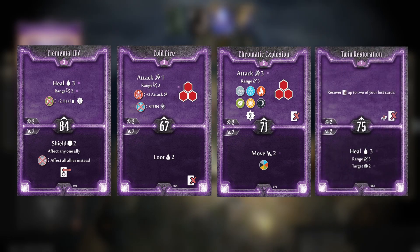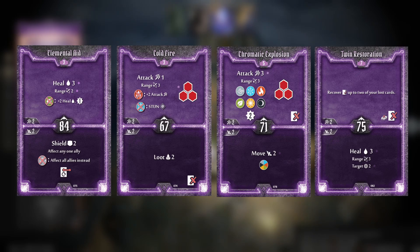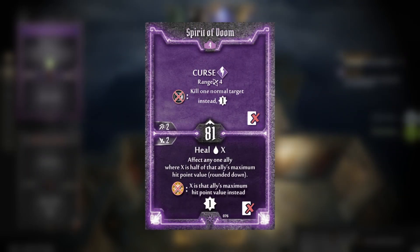Twin Restoration is a great heal on the bottom, although a very lacking burn ability on the top. And also a special shout out to Spirit of Doom, which is a card that if you want to go all in on a big heal, is available too.